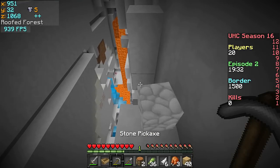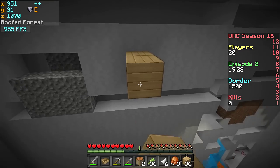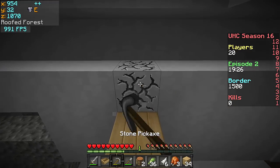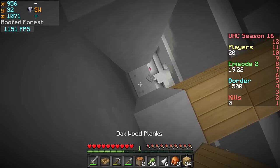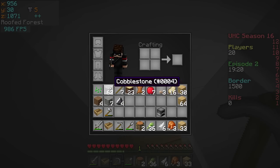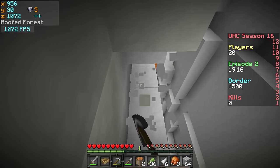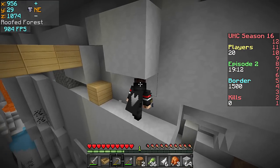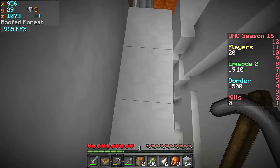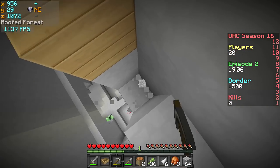We're back in episode two. I hear a skeleton so I have to be careful. We found the cave right at the end of the last episode and it's Y32. I'm getting lucky mining down. I hear a mob — should I jump down? I want that iron, so we're gonna mine down a little bit. Oh, there's a creeper there too.